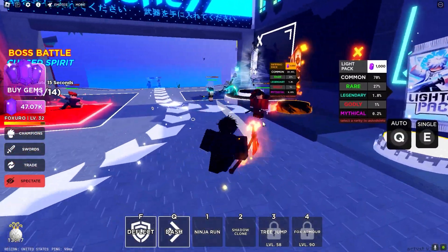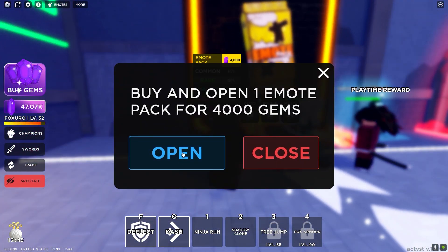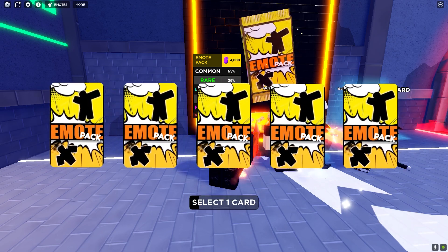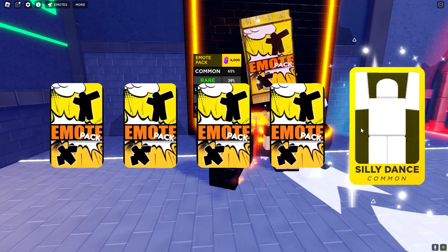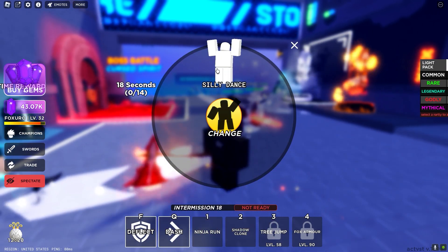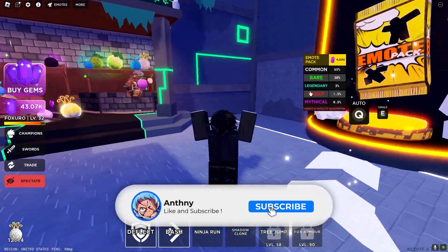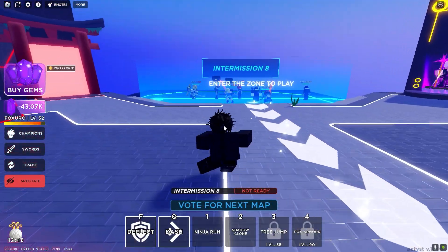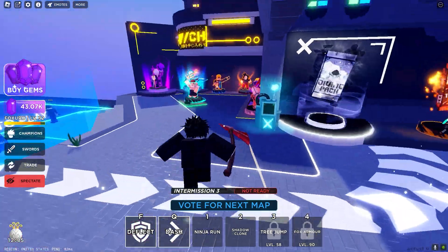We're gonna start by opening an emote pack. They all look the same rarity so we'll go all the way to the right — and we got the Silly Dance! We just equip it and boom, we have it. This is actually so sick. You can move with it too, and you jump to stop it.